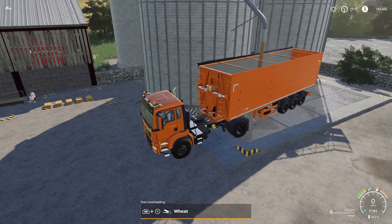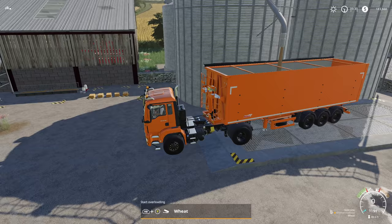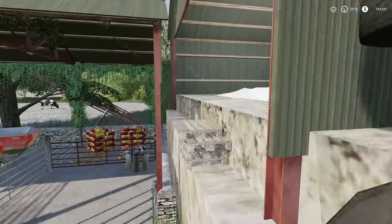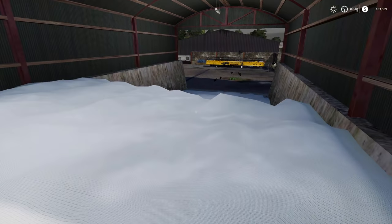Wheat — there we go. So this isn't going to completely fill it up, but we will get plenty. One thing is, don't forget — if we can climb up on the back of this, we've got more silage right here.